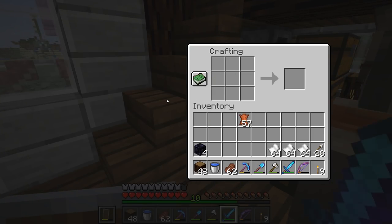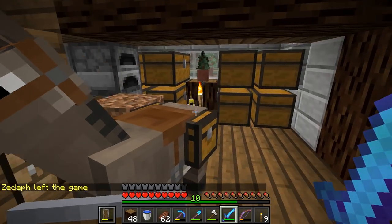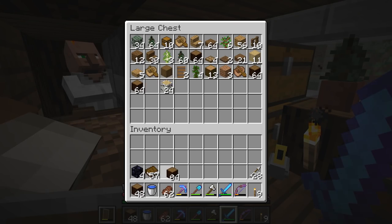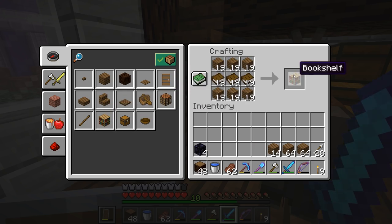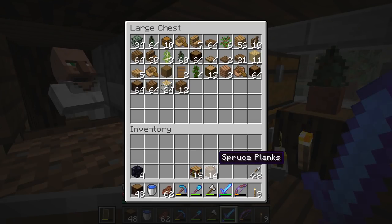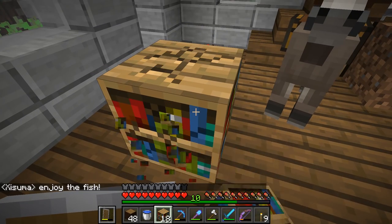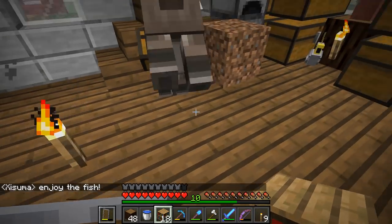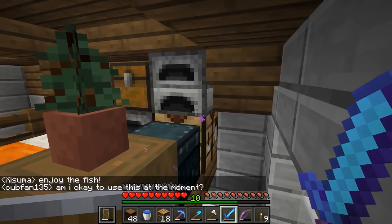Let's convert all of these. There was some block lag going on today. We're going to grab out a whole bunch of logs and make the bookshelves — oh, we've got 19 of them! Not bad. We just need one more book. We're going to grab ourselves a couple diamonds out of our ender chest.